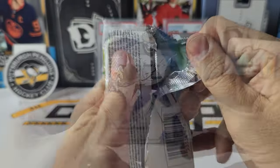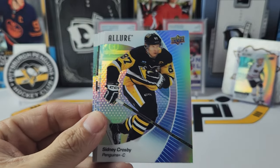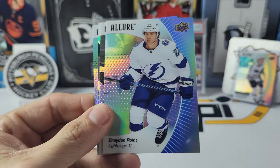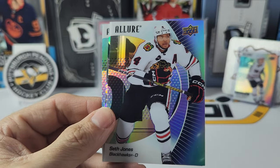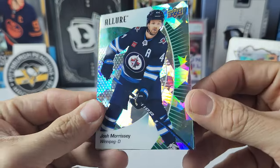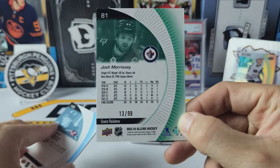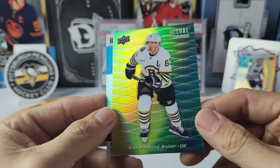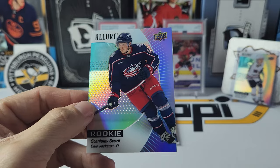All right, final two packs. Pack seven: Vasilevsky, Sidney Crosby, Kevin Fiella, Braden Point, black rainbow of Seth Jones — I feel like I pull him a lot. We have a green rainbow Josh Morrissey out of 99 — 13 out of 99. We have another Rat yellow-green and rookie Stanislav Swozo.